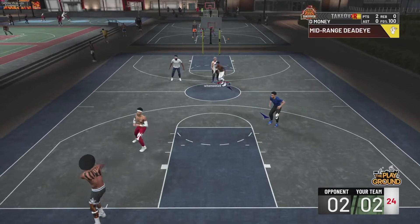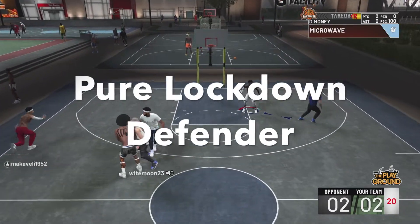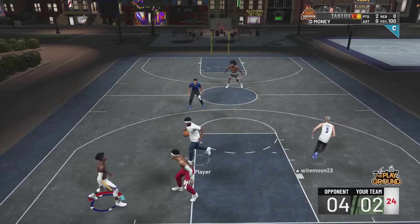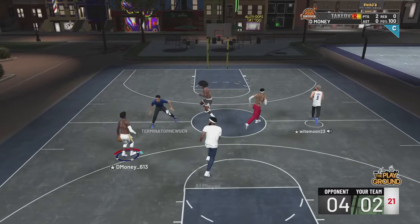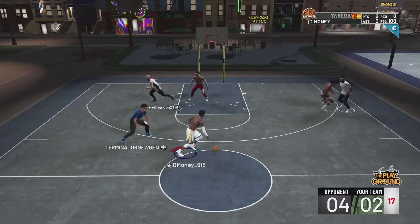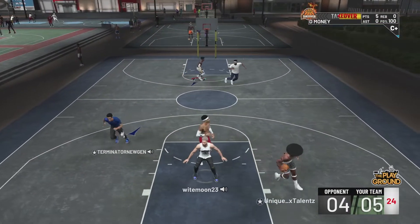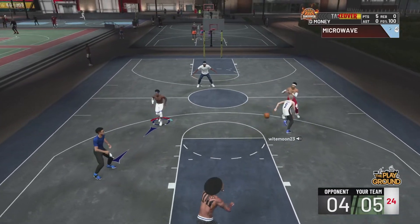Number four has to be the most annoying build in the game — the pure lockdown defender. If you haven't played a team with more than one pure lockdown defender, you'll know how annoying they are. You're scared to pass the ball, it just throws your whole game off. They could be out of position but you're thinking, 'That's a pure lock, let me watch this pass' or 'That lockdown is all the way over there but they might still contest me if I shoot this open shot.' It's a real iffy game.